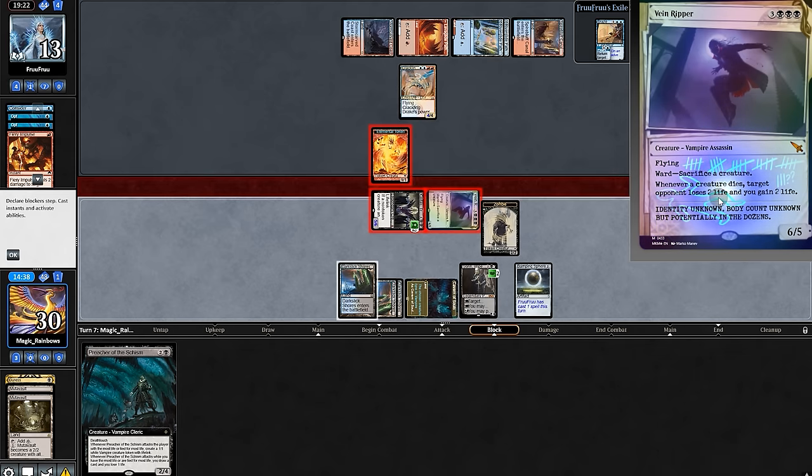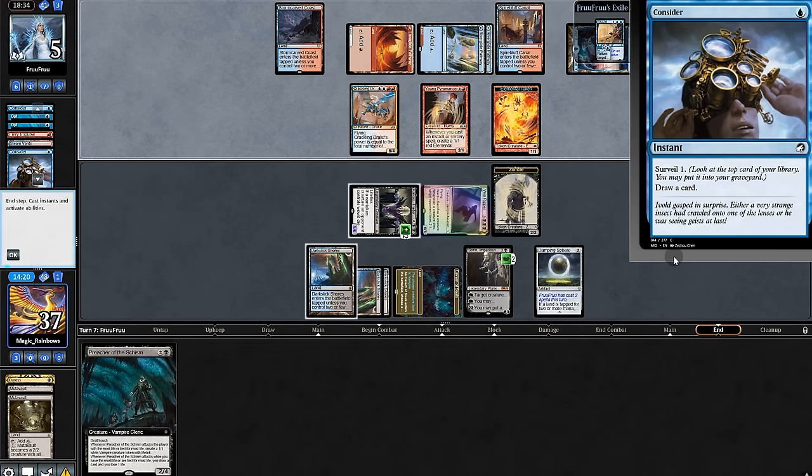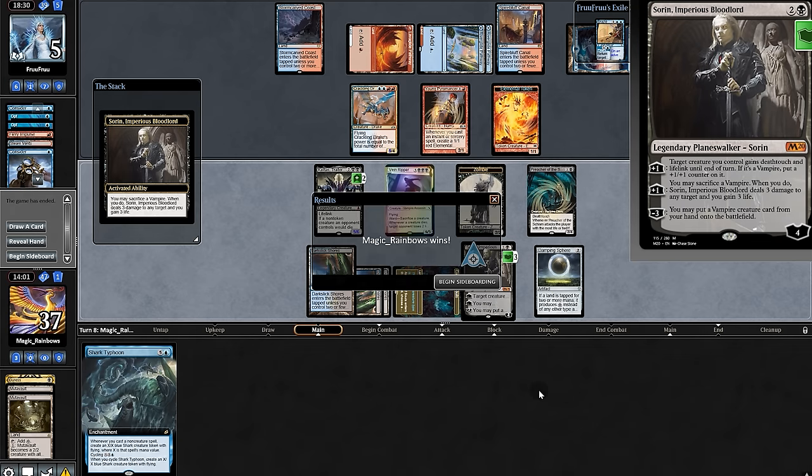We'll swing. Opponent jumps, plays another Pyromancer, draws to make a token, and passes out of sadness. Now it's tragic from our opponent. Plenty of Preacher — pack it to Sorin. We'll be full, so we must settle things to get to game three.